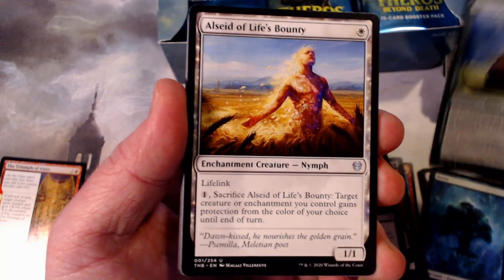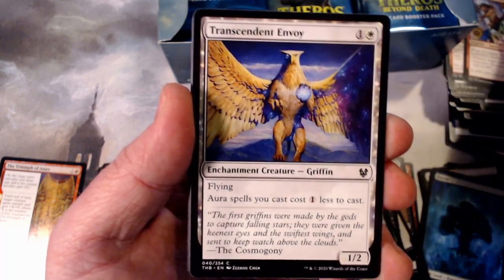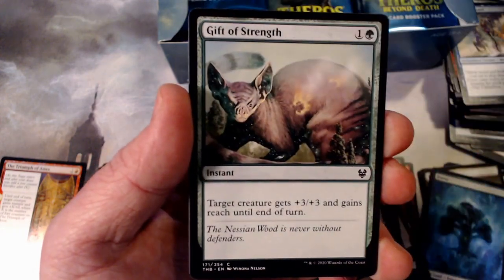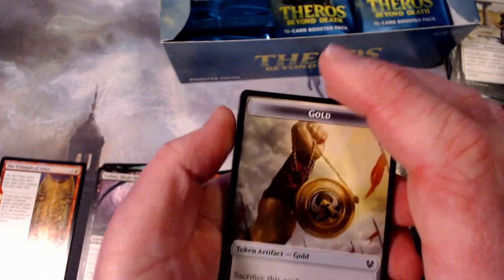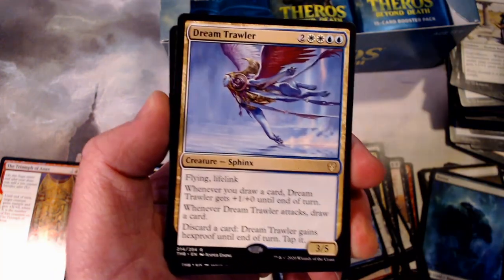Alright, the Horned Beetle. Al Seed of Life's Bounty. And Madomai's Prophecy — I'm pronouncing that wrong, I'm sure. This is so exciting to get to open these cards. Theros is an amazing set. There's a new Gold Token — add one mana, so it's kind of like a treasure token but it's gold. And Dream Trawler. That's a pretty cool sphinx — Flying, Lifelink, whenever you draw a card it gets plus one until end of turn, and whenever it attacks you draw a card. Discard a card: Dream Trawler gains hexproof until end of turn.